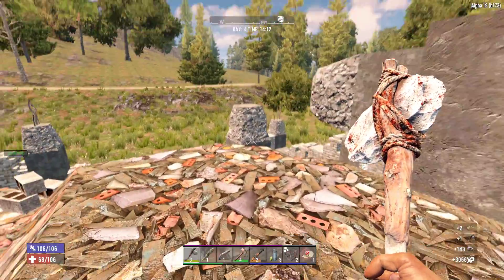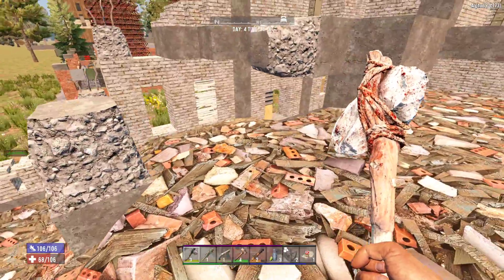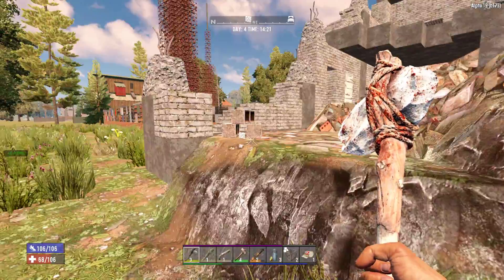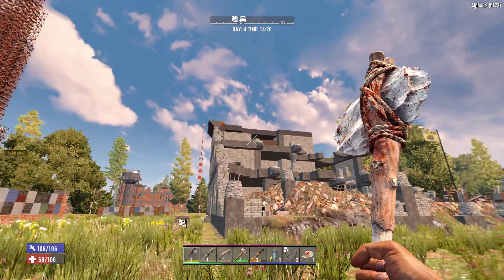Okay, zombies should no longer be able to jump up - should be safe here. Now we need a bunch of trees so we can start making our wall up there.